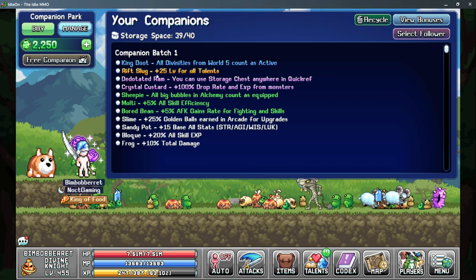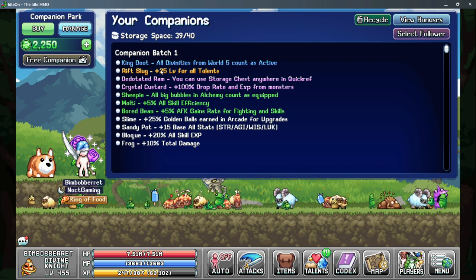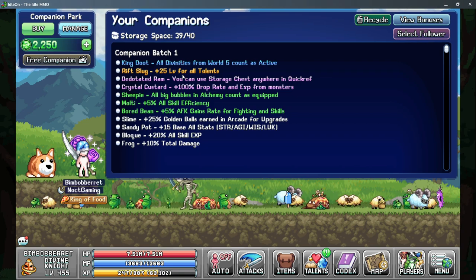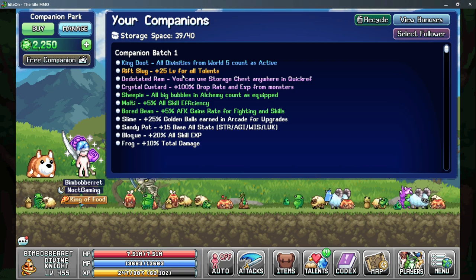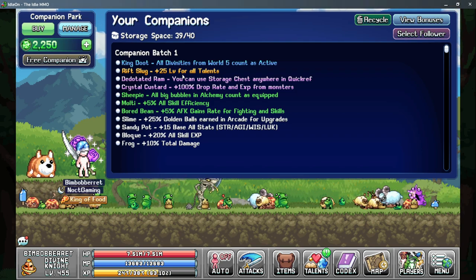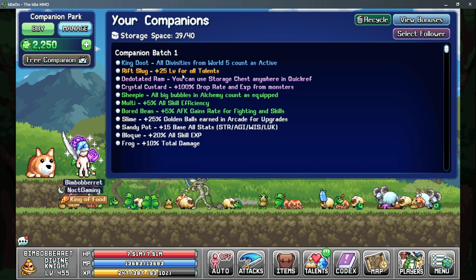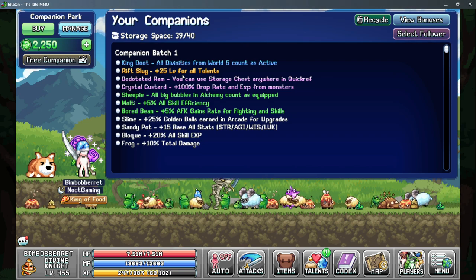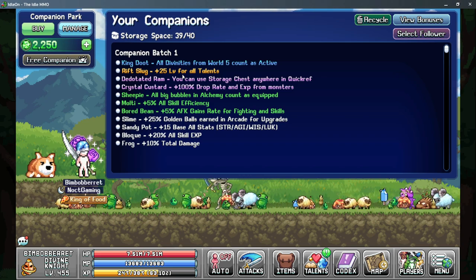Rift Slug gives a direct increase of 25 free talent levels, meaning more efficiency, more strength, and more mining efficiency from copper ore. King Doot is more of a quality of life feature — it is possible to sample at the highest rate without it, but you do gain about three to three and a half percent more AFK gain rates with it. You can cycle your timers properly to maximize sampling, and in the end game you're not sampling as frequently, so King Doot becomes less critical for maximum output.